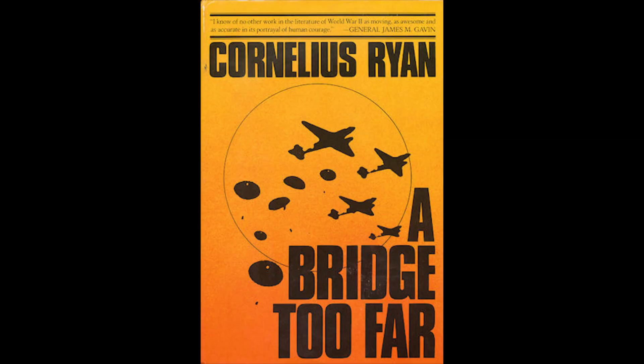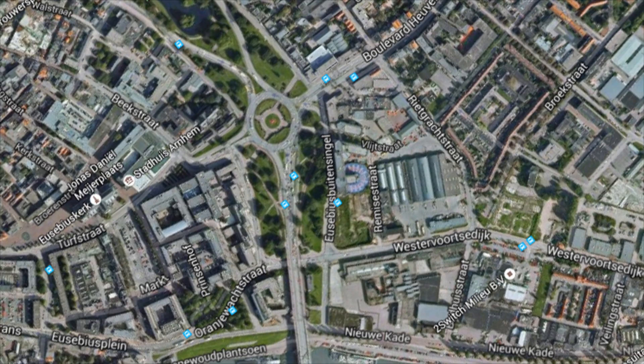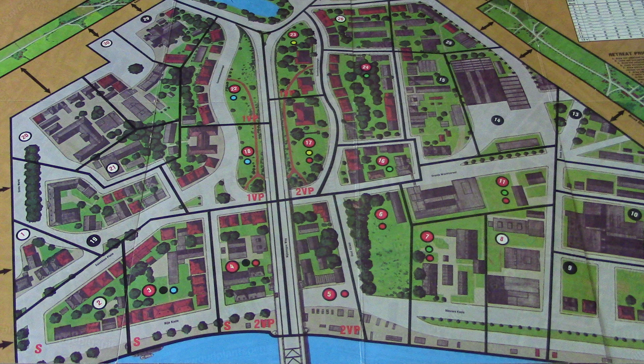In 1981, Courtney Allen designed Storm Over Arnhem, a game that simulated part of a famous battle — the heroic last stand of the British First Airborne at Arnhem during Operation Market Garden, popularized by Cornelius Ryan's bestseller A Bridge Too Far. The battle took place in a relatively small area, which lent itself to precise and exacting recreation. But instead of laying down a hex grid over the battlefield, Allen used area movement.